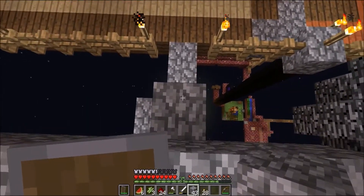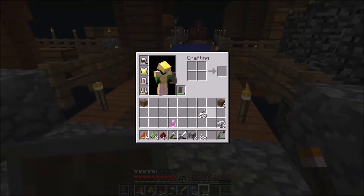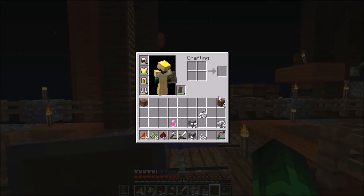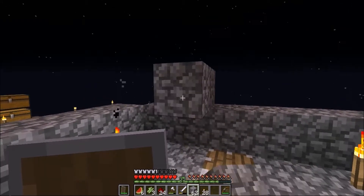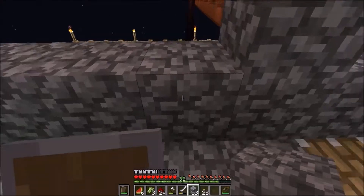Hey guys, so here we are once more. I haven't recorded in like days, so yeah we're back once again — but you guys won't have noticed that it was ever gone. Here it is — for the most part, I still have to build the little thingy up here and put lava and water in it. But in theory, it should now be more or less functional. I made it out of cobblestone simply because made out of wood, it would have burst into flames.